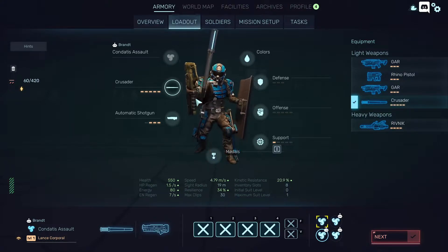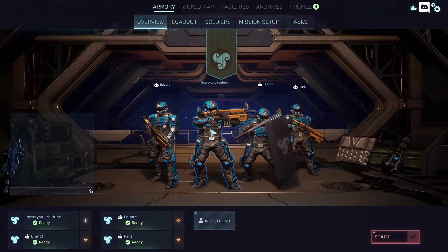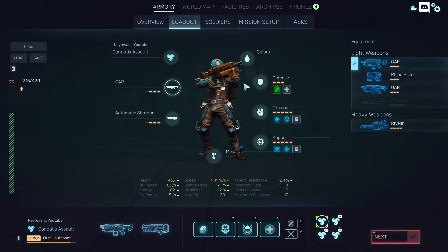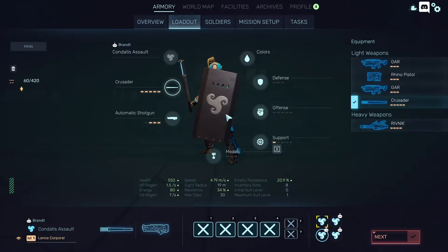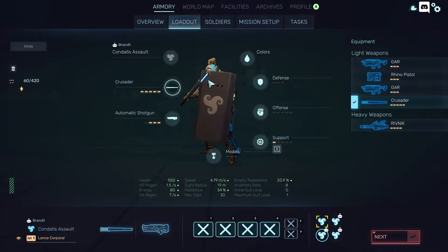Oh, come on — they didn't even bother to update the models for the hands. This is happening because the models for the soldiers are smaller than the combat suits, so you'll see a lot of problems with them. For example, this guy — the way he's holding his weapon — it's floating in his arms because the combat suit is bigger. I was hoping this would be a lot more technological, like shields and stun staffs from Star Wars.